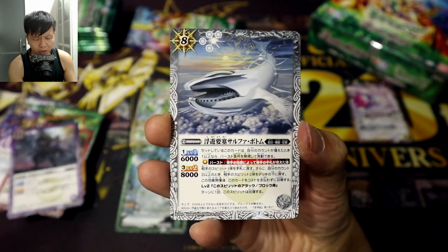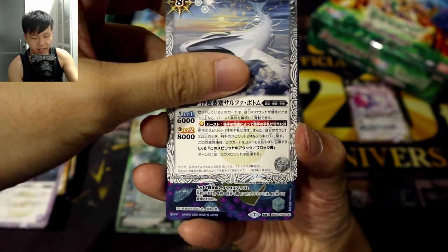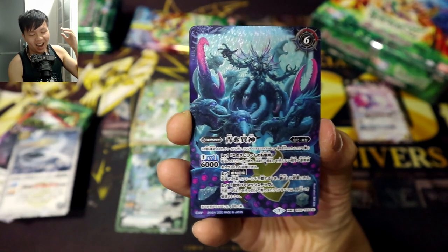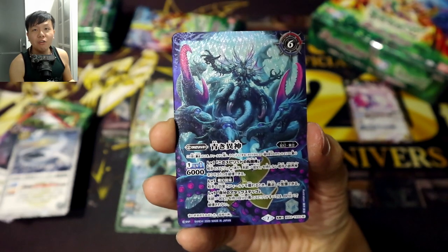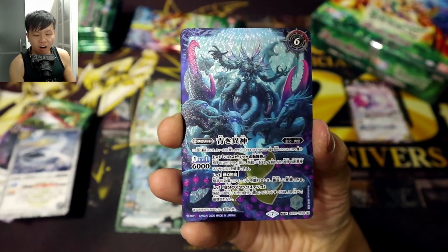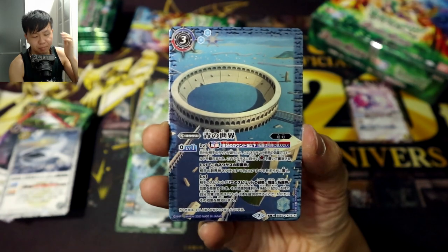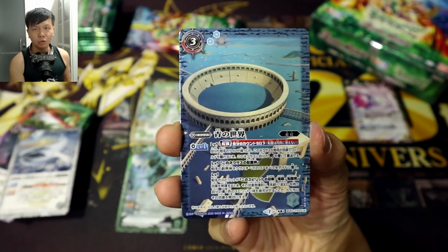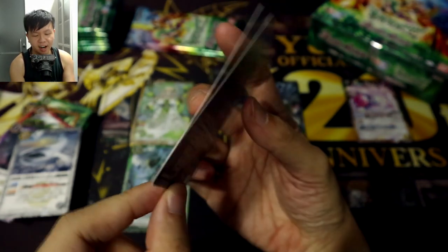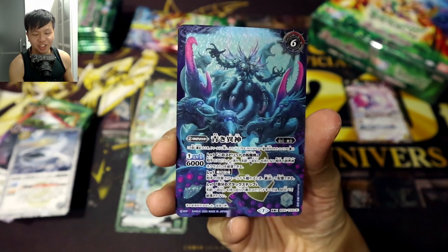What a cool-looking whale — Sulfur Bottom! And here it comes — our first Rebirth X-Rare, and one of the three world cards released in this set. The next three will probably be released in the next set, BS-53. Aonosekai — the Blue World! And when you flip it over, it becomes... Aoki Isshin — the Blue Mutant God!